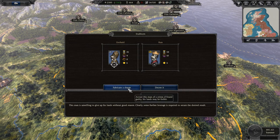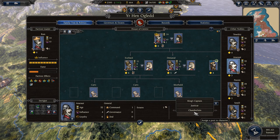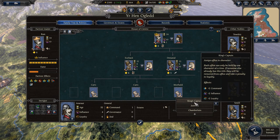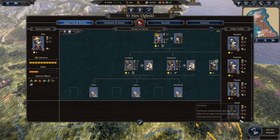Another important factor in internal politics are offices. You can assign an office to an individual by selecting them and picking their office. Each office has its own buffs associated with it, so try to assign them accordingly. Take a look at the icon to the bottom right of a portrait to understand somebody's role if that helps you determine the appropriate buffs they might need.